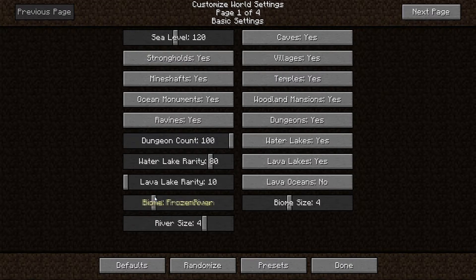For lava lake rarity, we want that set. For biomes, you can pick specific biomes — I tried beach and ocean and both created really cool results with sea level even lower than 120, but the problem is generation is only for that biome, so you won't get villages in a beach biome and you'll barely get a tree. So set biomes to 'All' if you want everything. I also turned the biome size down a little for better variation.